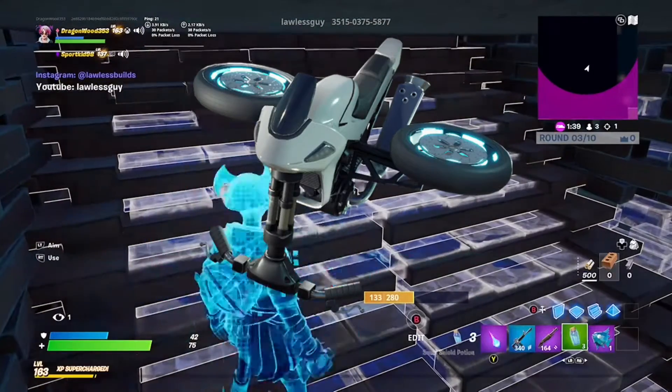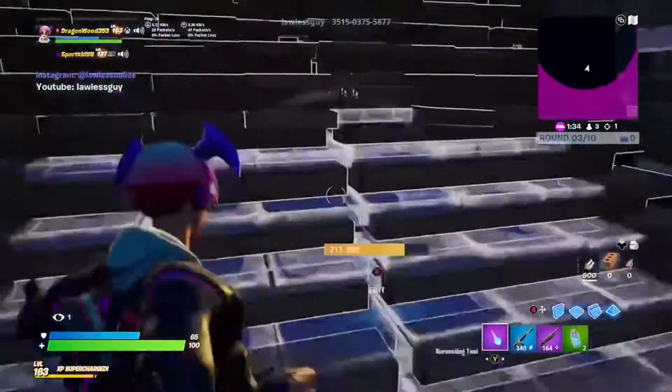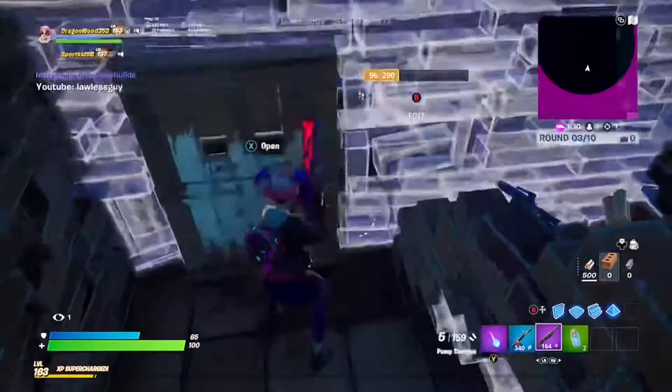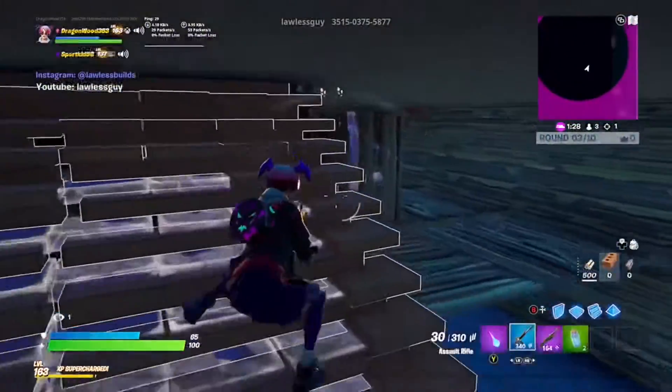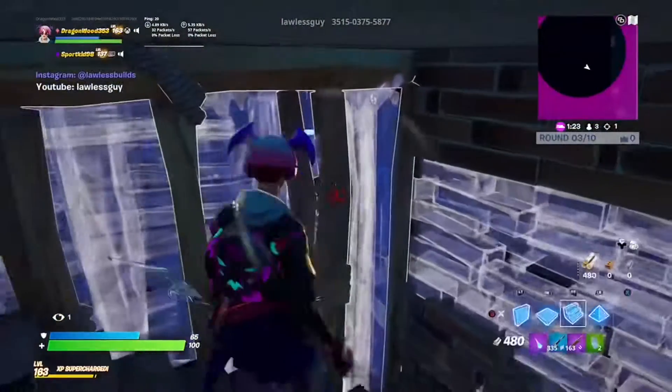For my glider I chose the White Squall glider, mainly because it's unique and small. More people will probably buy it over the Frost Wing glider, which was my other choice.